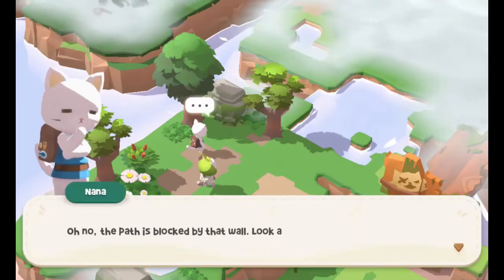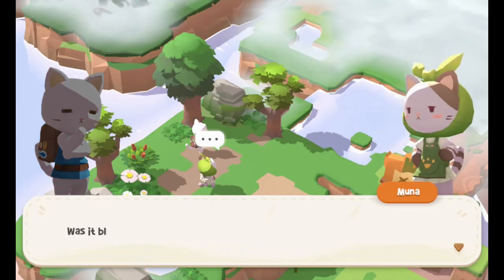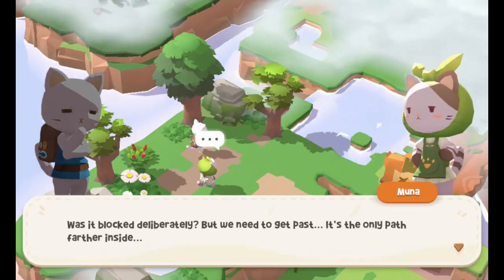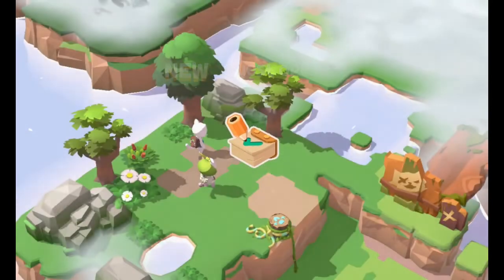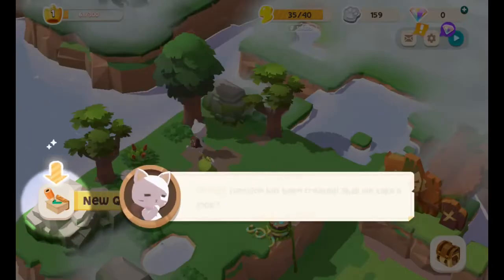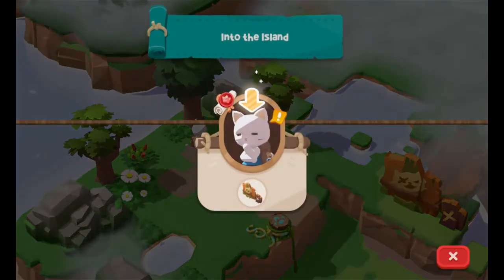Oh no, the path is blocked by that wall — look at the face drawn on it, it looks quite threatening. Was it blocked deliberately? But we need to get past — it's the only path farther inside. Whatever shall we do? It's not like you're on an island and can swim around it. Alright, I guess we got a new quest. Quest function has been created — shall we take a look?